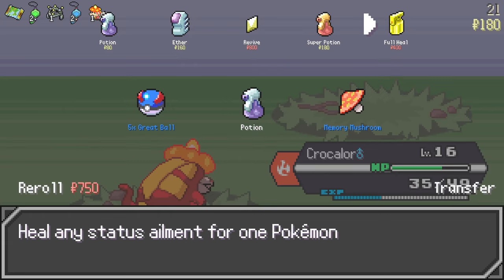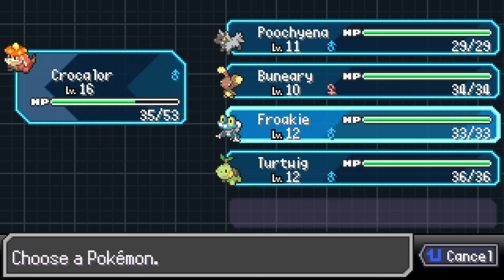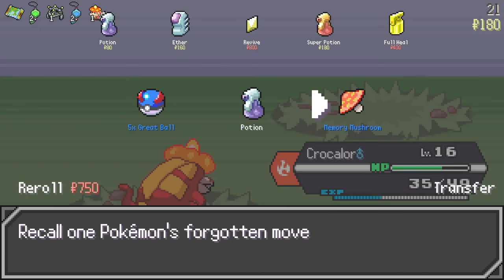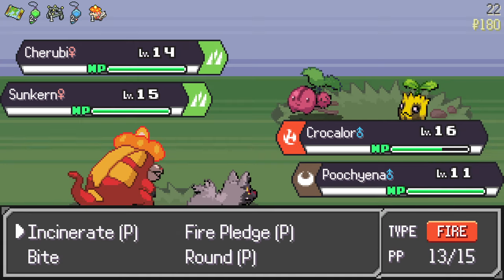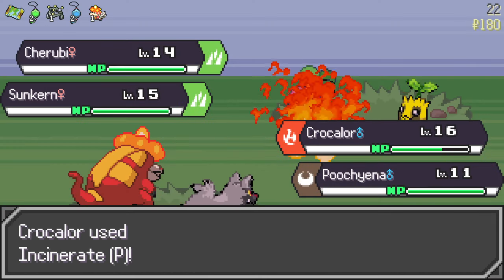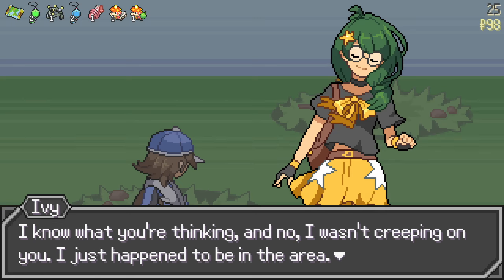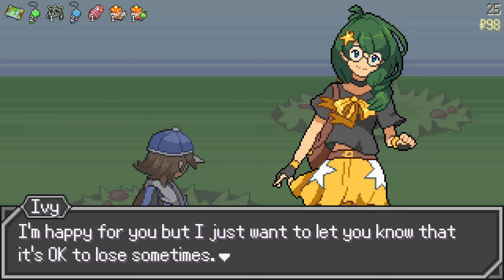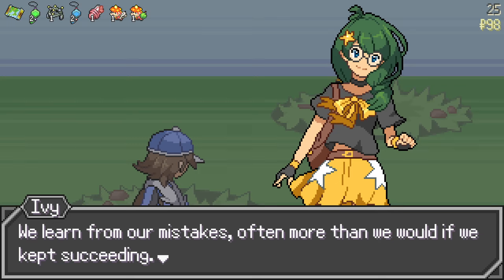We got super potions and full heals — this run is going good. This item recalls one Pokemon's forgotten move — nah, we don't need that. I'll get the Great Balls. I should have really gotten a flying type. Let's just do that and bite this thing's butt. Oh snap — Ivy is back already? Fancy meeting me here. Looks like I'm still undefeated — not bad. She says she wasn't creeping, she just happened to be in the area.